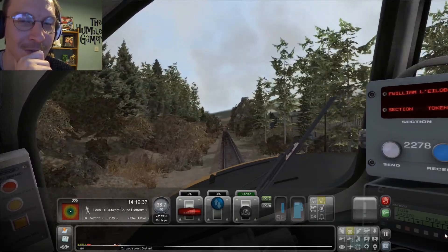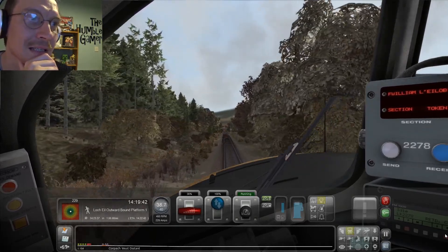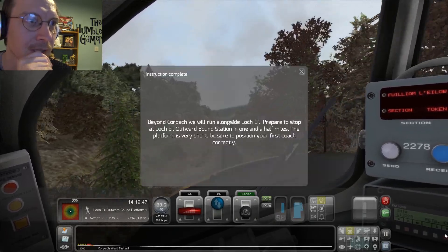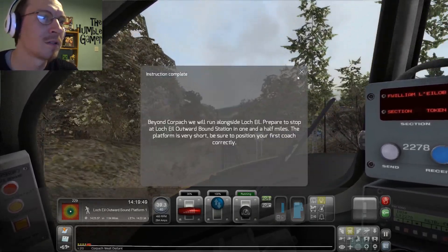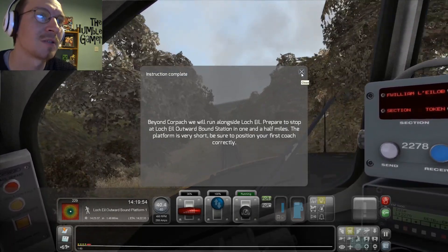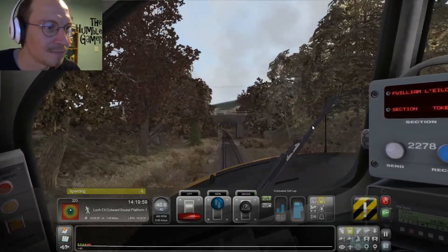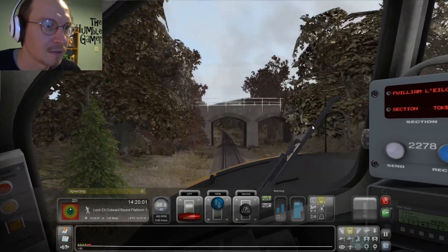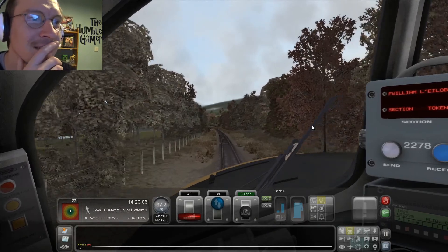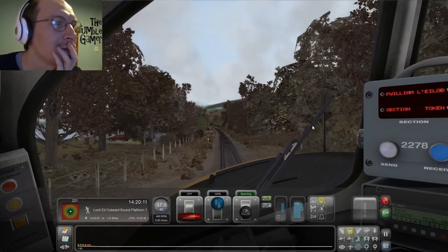I only lost eight points for speeding there — I'll take that, considering I was quite slow on the brake. So I'm going to have to watch the speedometer here — I'm going to have to actually drive. Oh no, it's levelling out — that's good. Hey look, there's a road! Hey, cars. And there is Loch Eil — Loch Eil Outward Bound, one of the two. I think it's Loch Eil.